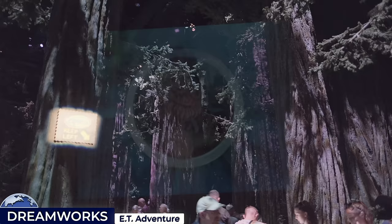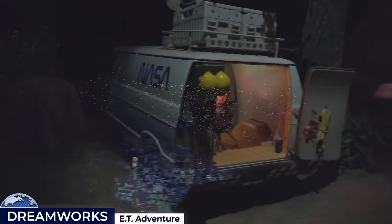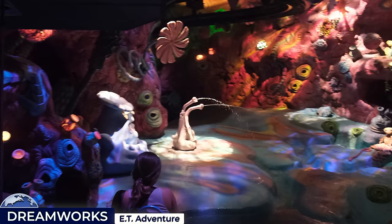My favourite thing from this area of the park will always be the E.T. Adventure family-friendly dark ride. As you step inside, Mr. Spielberg introduces the mission to save E.T.'s home planet, which leads you into the Redwood Forest queue. After boarding the bicycle-shaped vehicles, you'll take to the air over the city, reliving some memorable moments from the movie and eventually arriving in time to save E.T.'s green planet — a ride that holds a very special place as the only ride from the park's original opening.